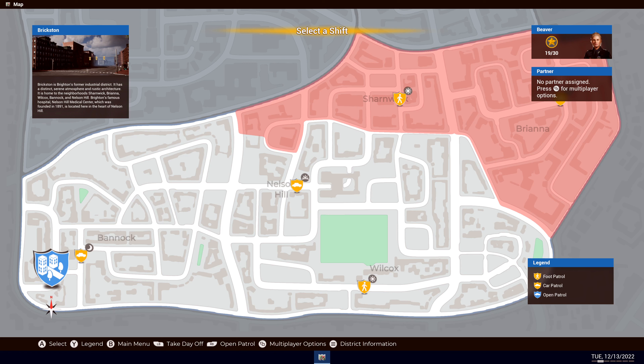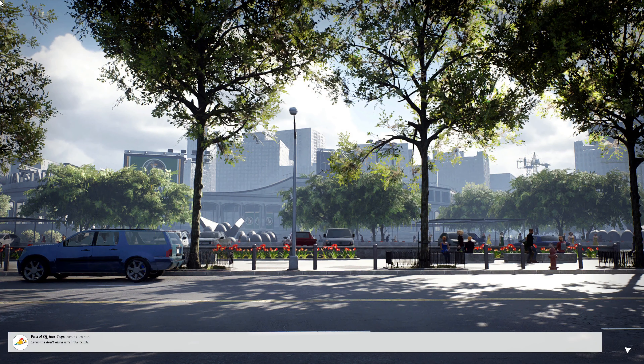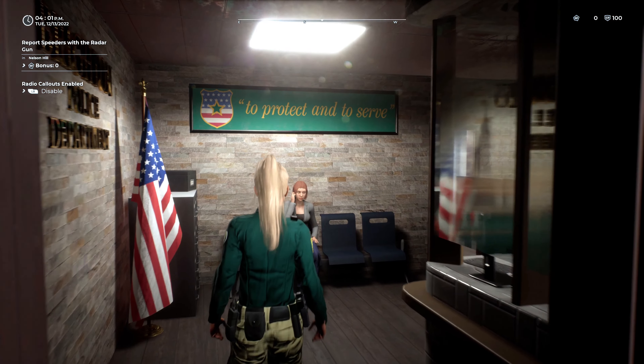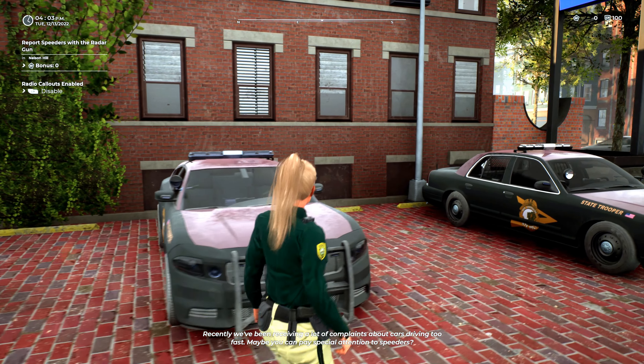I thought for a change we're actually going to go back to sticking in a certain district, because as you can see, we only have 19 out of 30 duty stars. Yes, we have unlocked everything, but I thought why not try and get a couple of stars, and then we'll get Brixton done, because we have 5 out of 10, so we actually need 5 more. And then we can go back to the other districts. With that being said, we're going to go for a 45-minute shift. And I think for today's episode we are going to take the Dodge Charger.